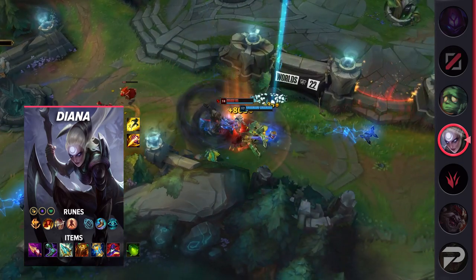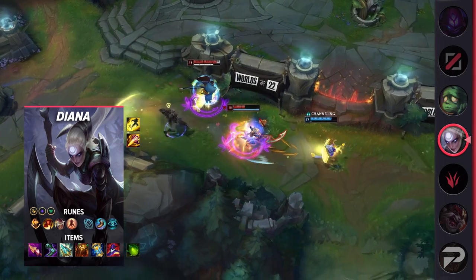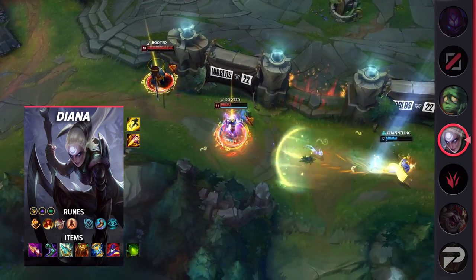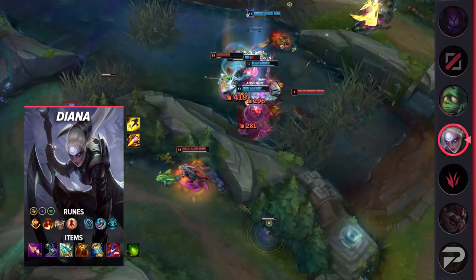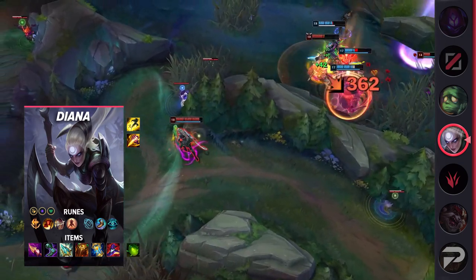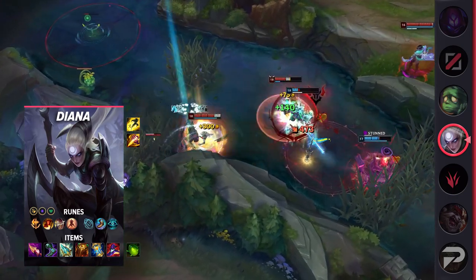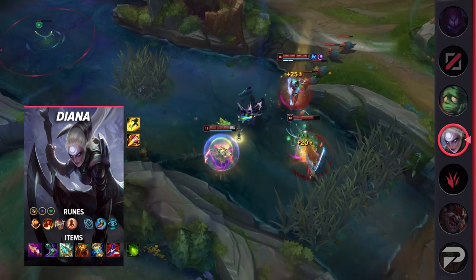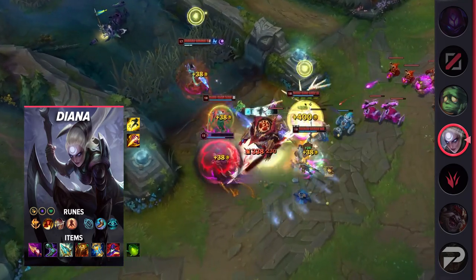For Diana's items: Nashor's Tooth, Sorcerer's Shoes, Rod of Ages, Zhonya's Hourglass, Shadowflame, and Rabadon's Deathcap. With Shadowflame and Rod of Ages you're going to have plenty of bonus health to dive straight into the enemy backline and create chaos. Zhonya's Hourglass lets you stall for even more time, allowing your teammates to join the battle while you wait for your cooldowns. Rod of Ages and Nashor's Tooth provide enough ability haste for you to scale into the later stages of the game, so you're getting practically everything you need with this build.